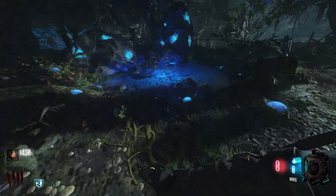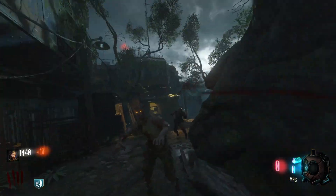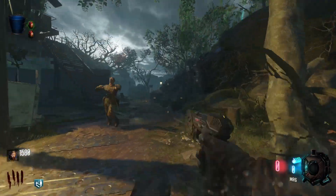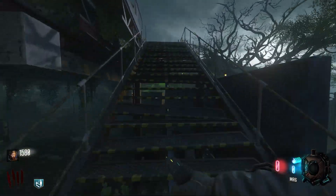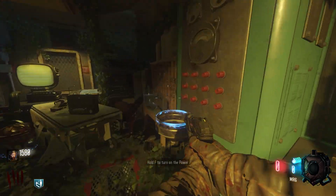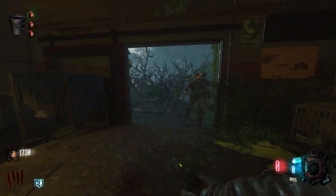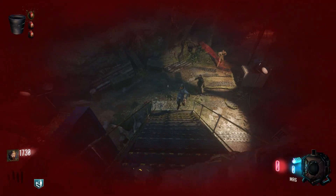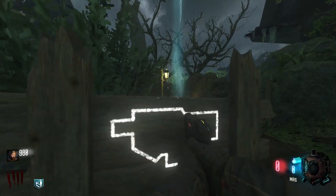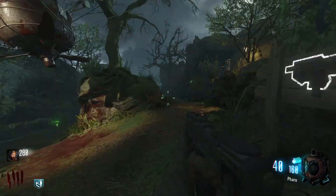Doing this on Zetsubo also adds just an extra layer of challenge on top of the other challenge. Like doing it on Kino — sure, the Pharaoh is bad, it does make things harder, but it's Kino. It's a square, you run around in a circle on the stage and you're fine, especially when you put Deadwire in it. So Zetsubo adds an extra layer of difficulty, and I just thought this could be fun. And it surprisingly was very fun. So with my newly acquired Pharaoh, I finally started making my way through the rounds.